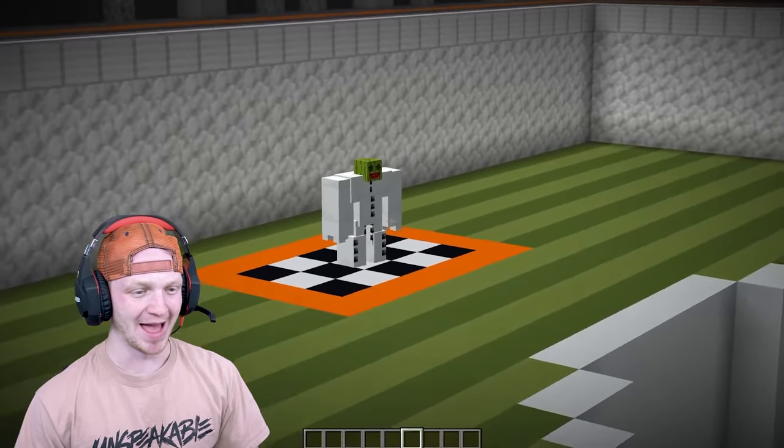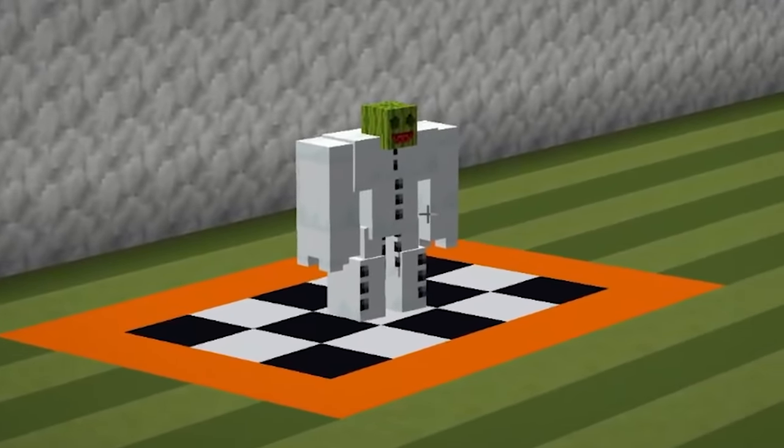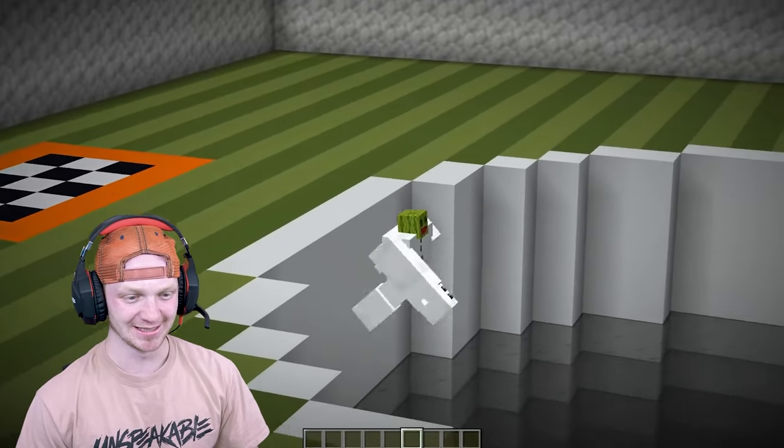Our next mob is a snowman. Isn't he so beautiful with his little melon head? What is he going to do? And he died.